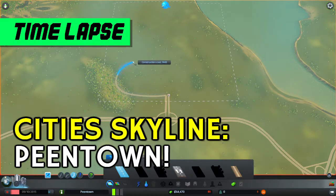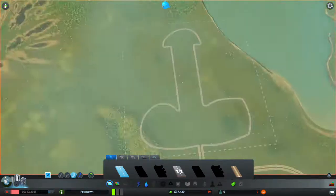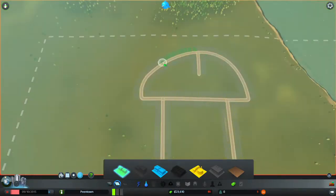Hello, this is Jamie from RandomizedUser.com with a quick time-lapse of a silly Cities Skylines project called Peen Town. Yeah, I know. So the point was to build a fully working town in the shape of a peen.